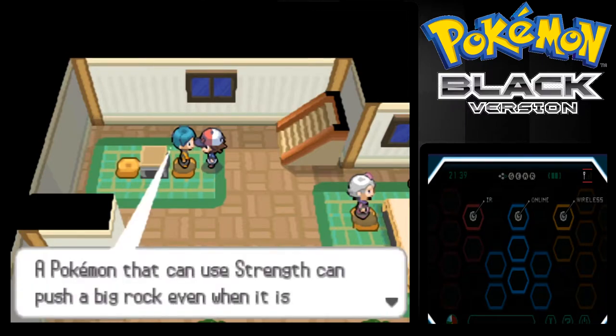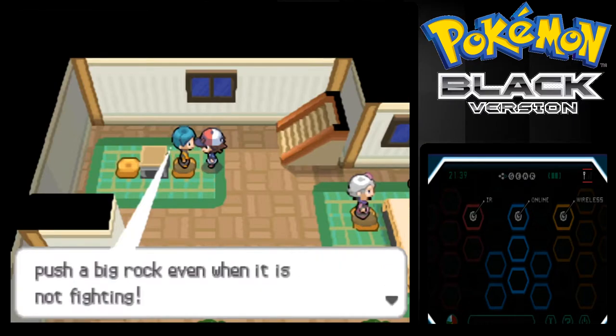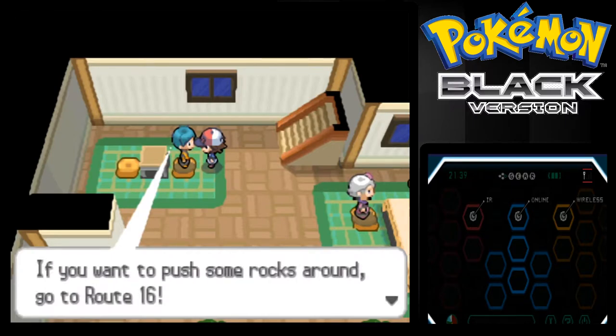Can't believe we went that long without having Strength. A Pokemon that can use Strength can push a big rock. It's not a Fighting-type requirement — if you want to push a rock, I would go to Route 16.